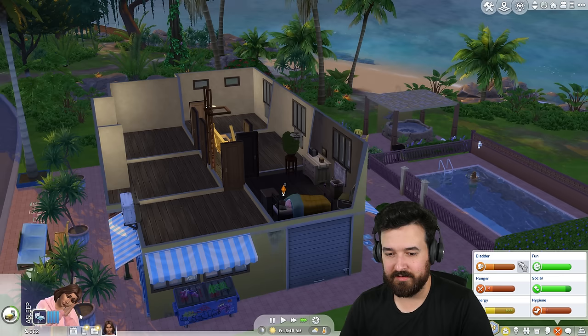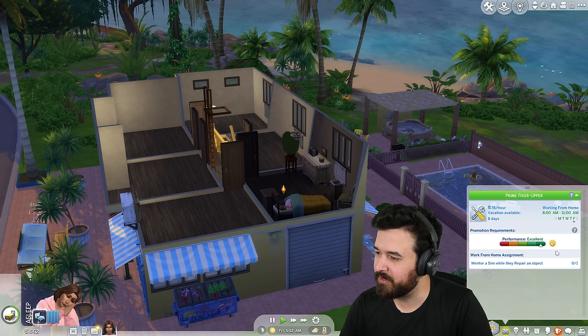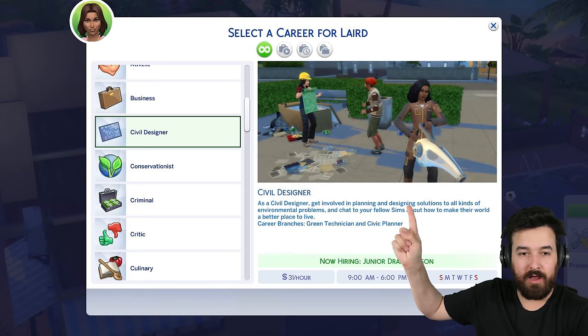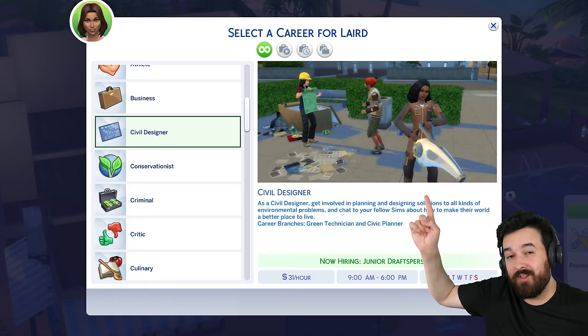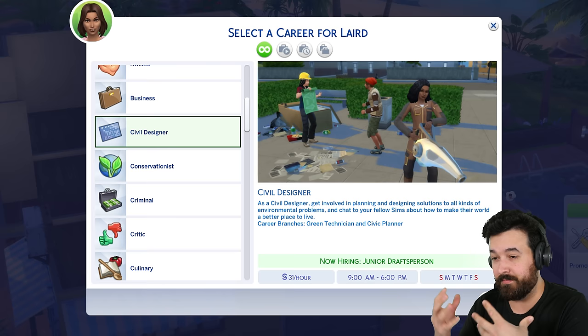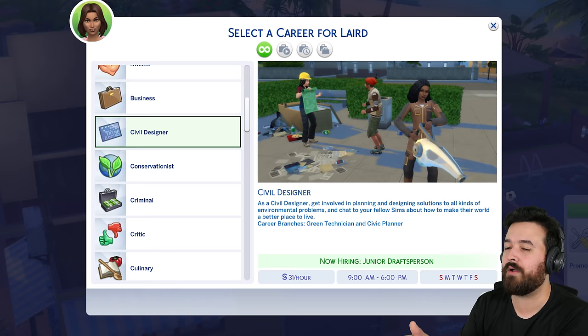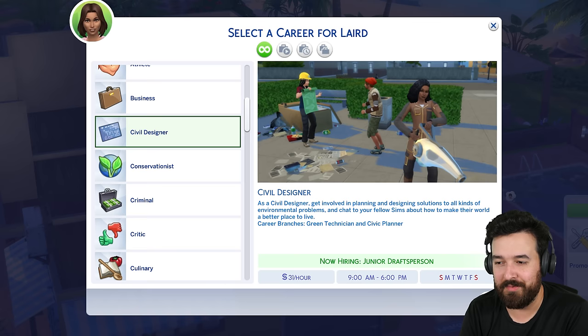There are a couple of things I want to do. I would like to take care of my needs, but I also actually want to get a new job — I want to get a different job than the handy person one. It's been good to us, but I don't think we're going to get any further with it. I want to get the civil designer job, purely to eventually earn that machine — the best sterling handling machine — which will allow us to repair all the burnt items from the dumpsters and make them fresh and brand new.